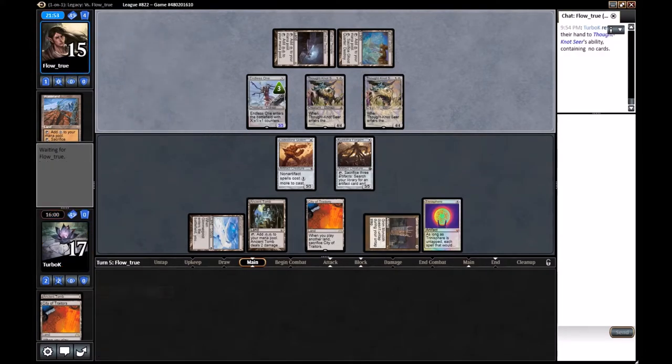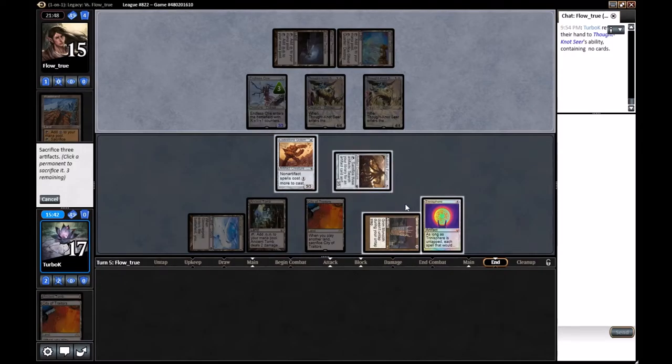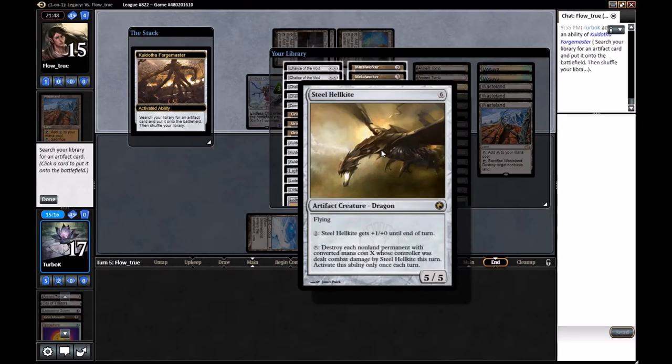Let me just steal Steel Hellkite here — it's going to be quite good. I think that's the best choice here. And in fact we did destroy both Thoughtcasts here. Yep, let's do that one. Like I said, Wurmcoil Engine is not good enough. Either Steel Hellkite or Thoughtcast here.